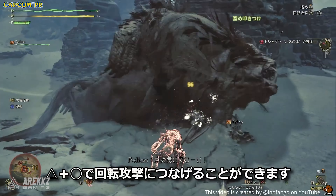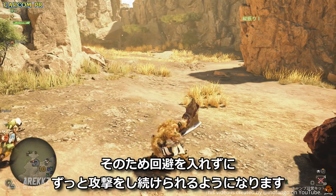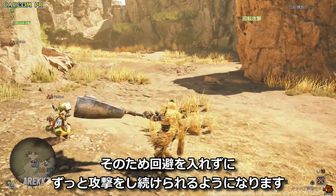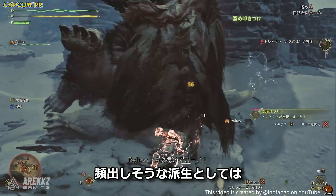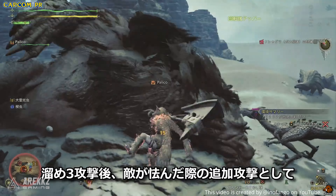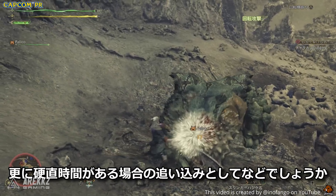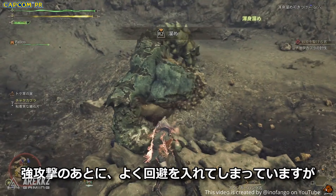There's a really interesting thing called a mighty charge and mighty charge slam. When you charge to level three, you can press triangle-circle to do a mighty charge, and while doing it you can hold R2 to charge again, then release at maximum charge to do the mighty charge slam - like an extra finisher. There's some cool stuff you can do with juggling your charges, and the way it charges has changed from World Iceborne and Rise according to this Japanese player's impressions.